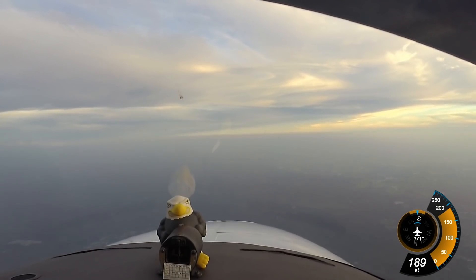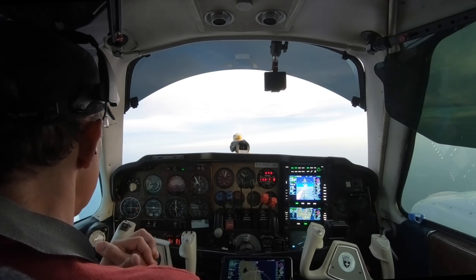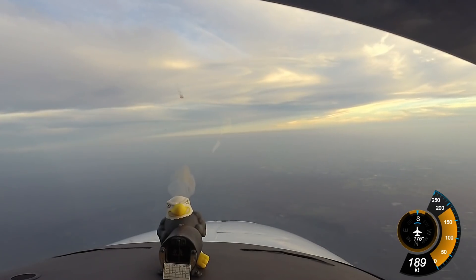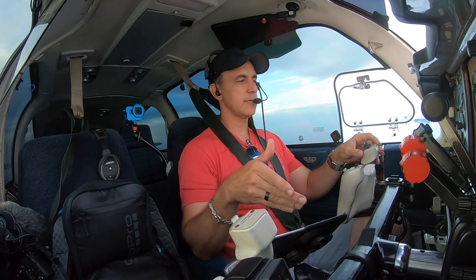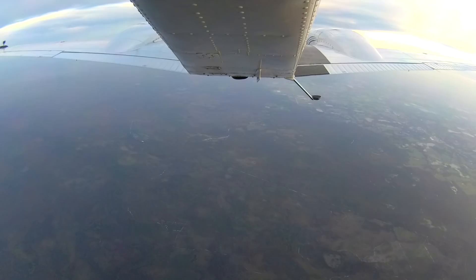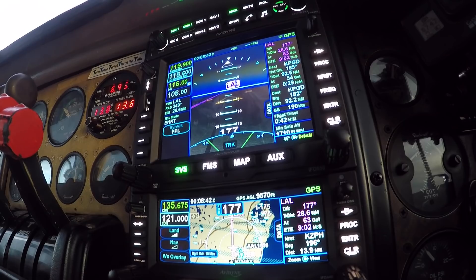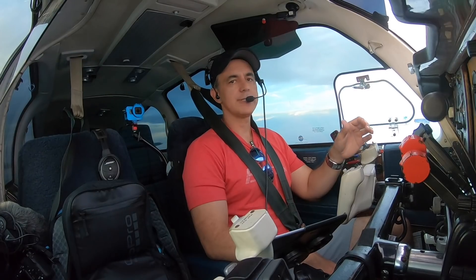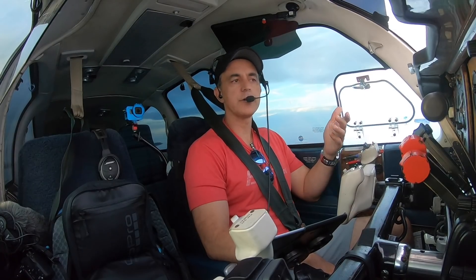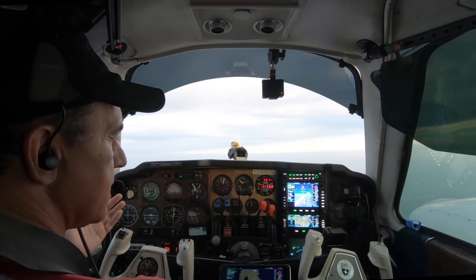We're currently level at 9,000 feet. We have an indicated airspeed of 162 knots, an outside temperature of 55 degrees Fahrenheit or 12 degrees Celsius, and a ground speed of 189 knots. That gives us a true airspeed of about 190 knots. I'm currently burning just over 27 gallons an hour — not too shabby for a Baron getting 190 knot true airspeed.